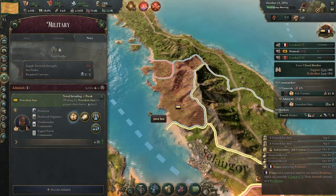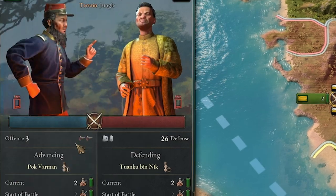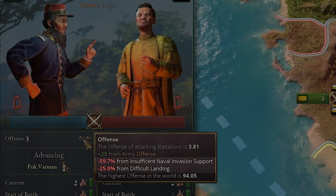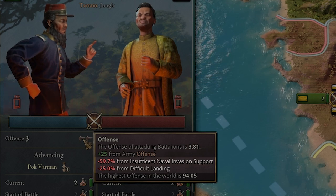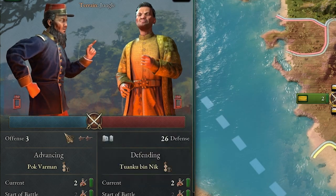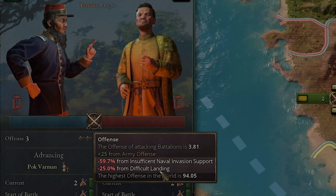We let some time pass — we have five days left and a new front is going to open up. We have a new battle. If we hover over, there's a minus 59 percent insufficient naval invasion support and a minus 25 percent difficulty landing, which is really really bad. We know it's almost 100 percent — regardless of what we rolled we're going to lose. We have an offense of 3 compared to a defense of 26.